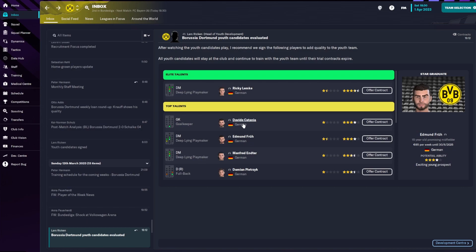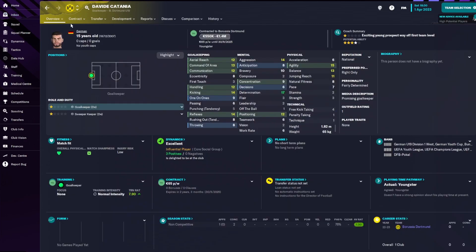The last top talent is a goalkeeper, Davide Catania — they say he's German but probably one of his parents is Italian. As a sweeper keeper: first touch only 3, passing 6, vision 2, but he has some good goalkeeping attributes for a 15-year-old and physically he's really agile. Might turn out to be a good backup in the future.